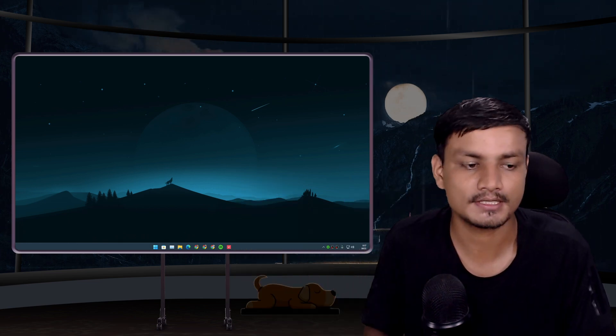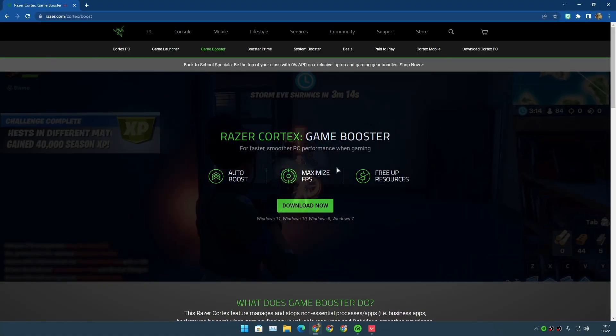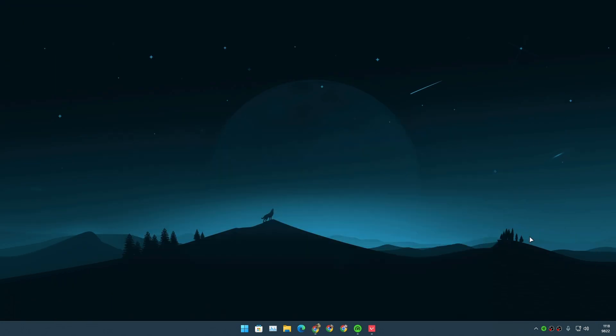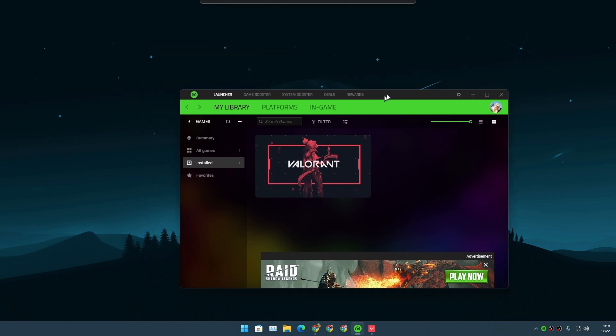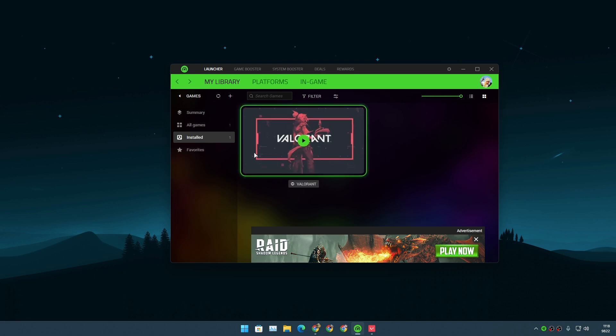Without any delay, let's jump into it. The first method is by using Razer Cortex Game Booster. This is a free program used by gamers that also helps boost the game when you play. Just go and download it for free and install it. Once you install this you'll see something like this and you'll also see all of the games available on your PC.